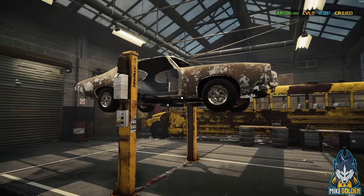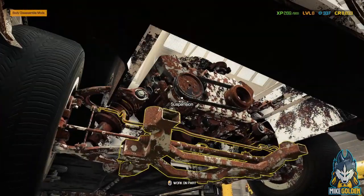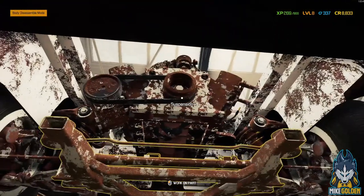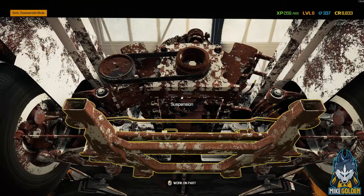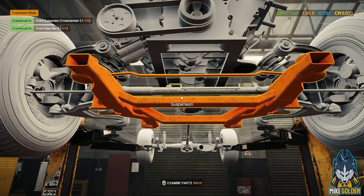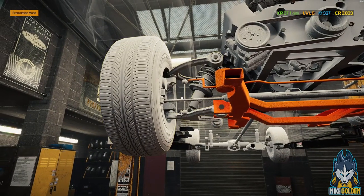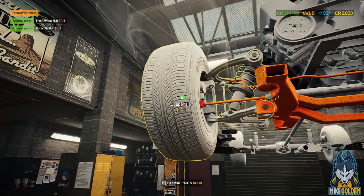Oh boy, why is it so laggy? The recording is getting a little bit laggy so I may need to lower the graphic settings a bit. We need to pull this entire engine out. What I can do is go into examination mode — check the front sway bar, all that's messed up. So pretty much for this episode we're going to just inspect the vehicle and see what we've got to work with. Yeah, everything needs to be replaced.